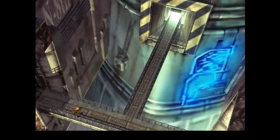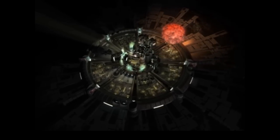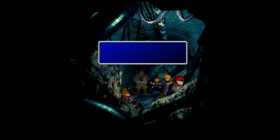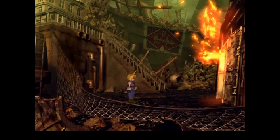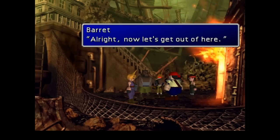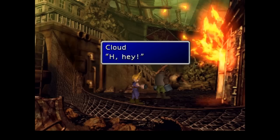That is the end of the first mission. The general idea is that the mako reactors, like the one we've just blown up, are sucking the life force out of the planet and turning it into energy for people to use. Avalanche, this mercenary group, don't really like the idea of that, so they're trying to put an end to it. Cloud doesn't really have any allegiances to anybody - he's just somebody interested in the money, and he's got his own reasons, shall we say. Let's leave it at that for now. He claims not to care, at least he says he doesn't care.